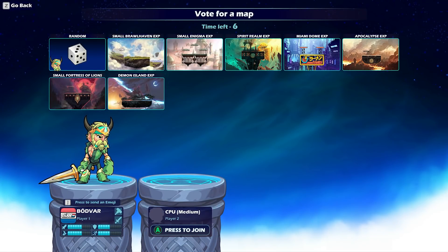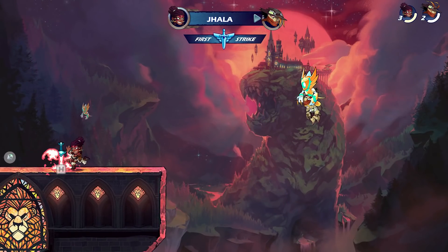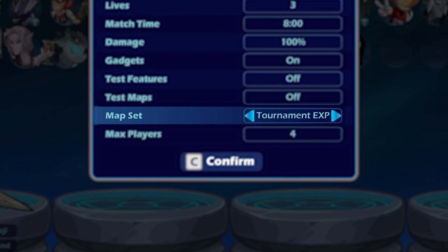Miami Dome, Apocalypse, Small Fortress of Lions, and Demon Island. This proposed map set is also available in custom lobbies for stock game modes labeled as Tournament EXP in the game rules settings. We are aiming for a single map set for 1v1 and 2v2 tournaments, so be sure to give both modes a try in custom lobbies.